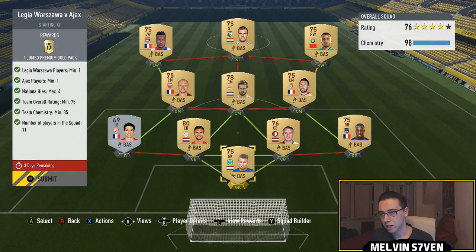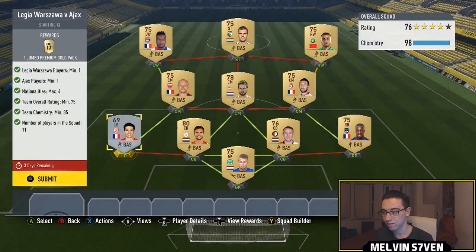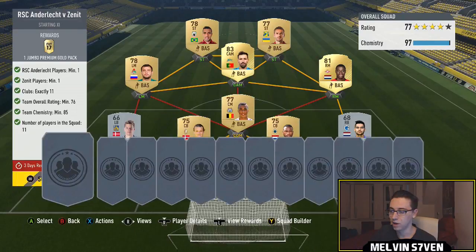Then we've got Liga Warsaw versus Ajax. You need one Ajax player, one Liga Warsaw player, a maximum of four nationalities, and a team overall of 75. You only need 85 chemistry so all of these can be done without loyalty. I've got my Ajax player as centre back with a couple of Netherlands players for chemistry around him, then I've gone down the right and left with League One players, since there are no relevant marquee matchups for League One right now. Pick a different league because the Eredivisie players are probably going to cost more as people think you need to use them.